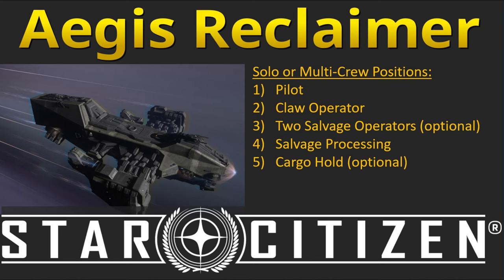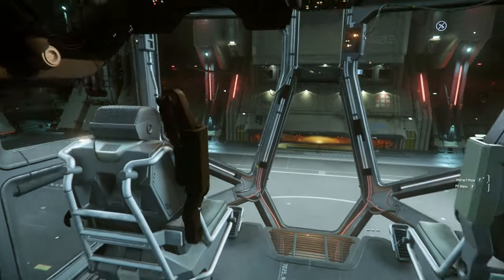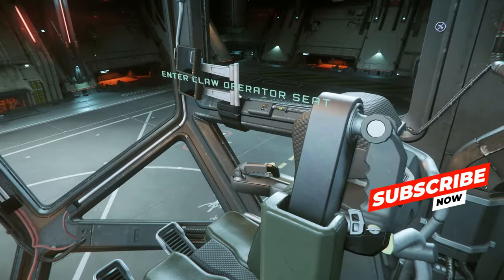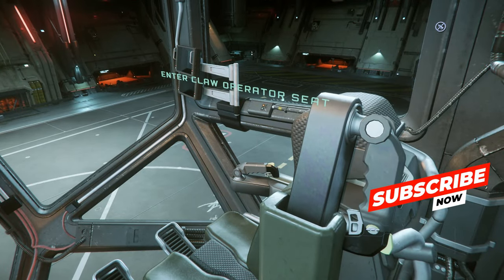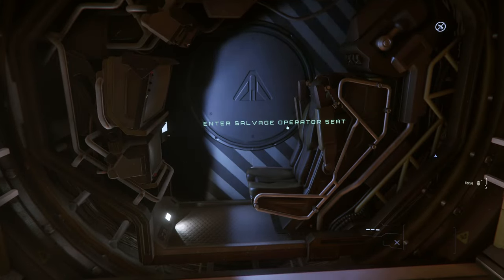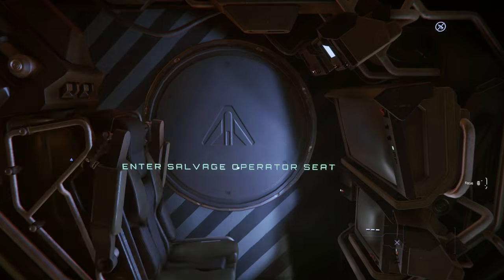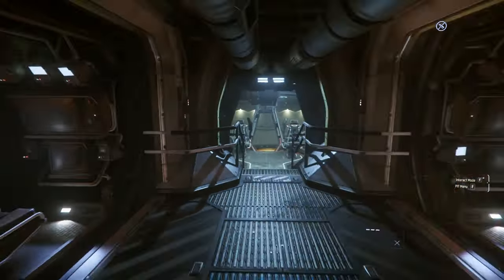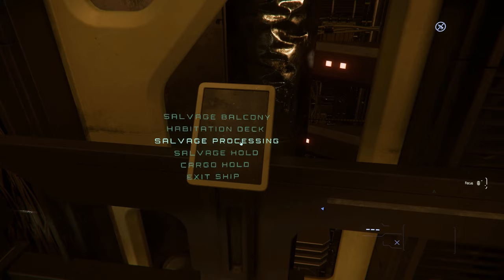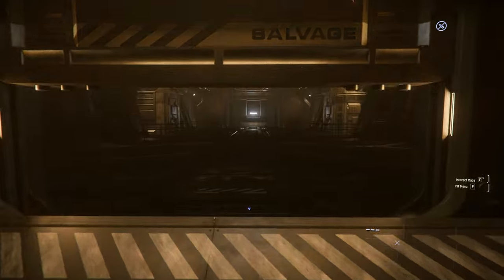In the Reclaimer there are a couple of positions you need to cover. You can do it both solo or multi-crew. In the front of the cockpit on the left side you have the pilot seat, responsible for going from mission to mission. Right next to this you have the claw operator seat, responsible for the actual scrapping process. Left and right you have two salvage operator seats, which are optional at the moment — I will not use them in this video. The rear elevator will bring you to the salvage processing deck, let you exit the ship, and bring you to the cargo hold as well as the salvage hold.